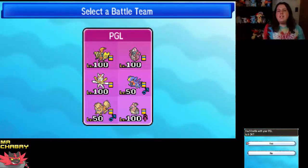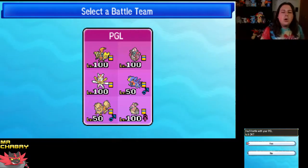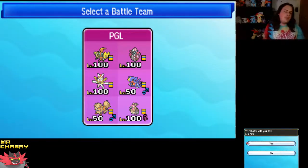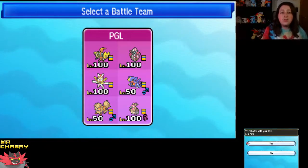Hello, this is Mr. Chabry, and we're doing some VGC-style battles. This is a QR team that I found online. It's got Tapu Koko — Choice Specs Tapu Koko with Thunderbolt, Volt Switch, Discharge,